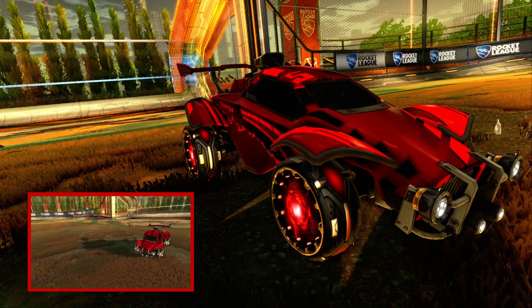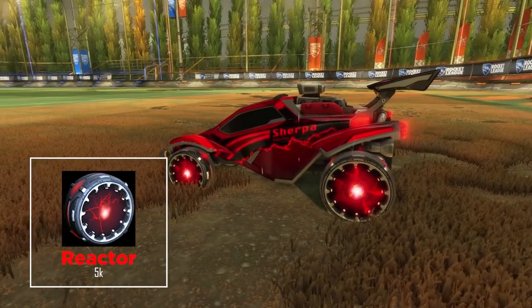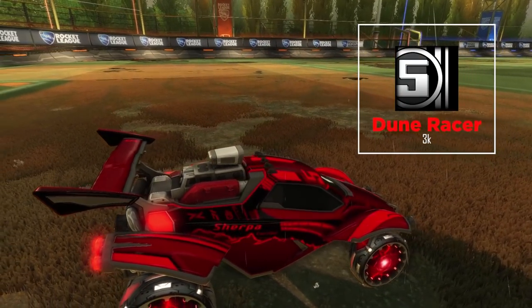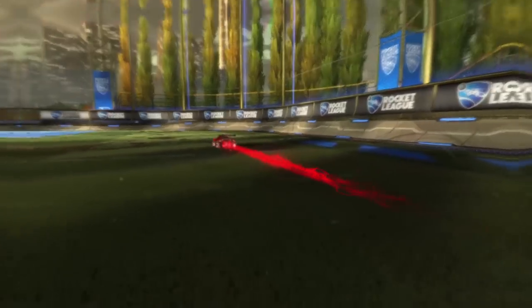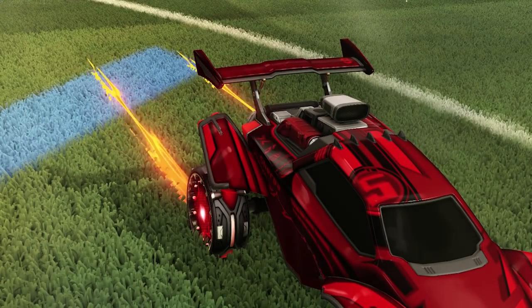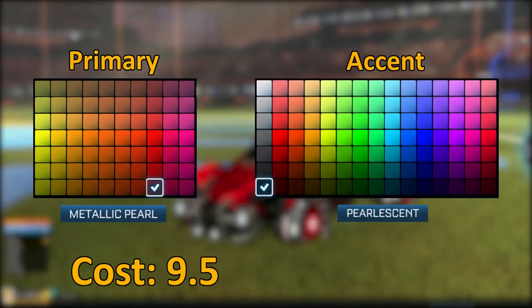With the Red Reactor we're starting to dial up the flashiness. The signature piece is those Crimson Reactors — vibrant and quite menacing — at about 5 keys on Steam. To go with it we're adding a Crimson Dune Racer decal at about 3 keys. For the boost the Crimson Magic Missile is a nice option; it has the same static feel as the wheels and is one of the cheaper crimson boosts. For the trail, a regular Friction at about half a key works well, bringing the total to 9.5 keys.